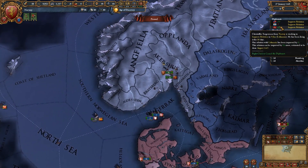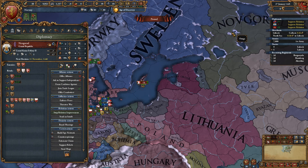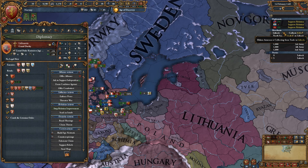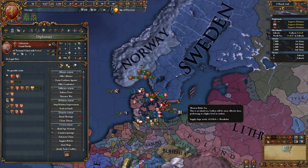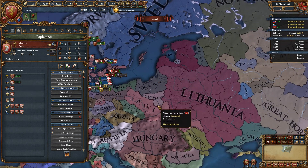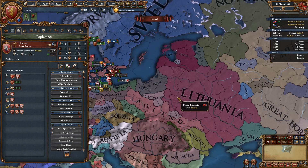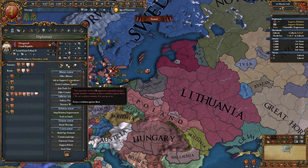Trade efficiency plus 10% - that's always good. We'll improve relations with England just so they don't basically renounce support for our independence. Lithuania would support us now - that's very nice, and it would mean we'd get them as an ally afterwards, which is very nice.